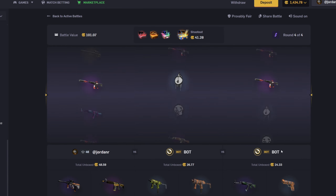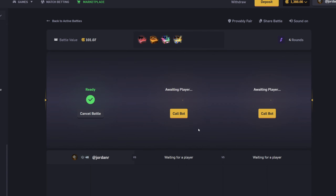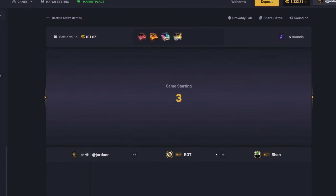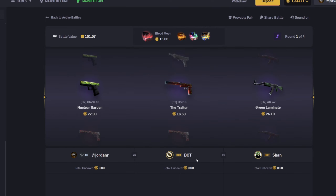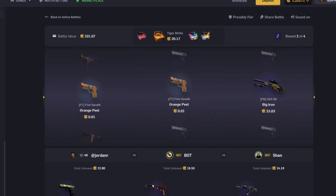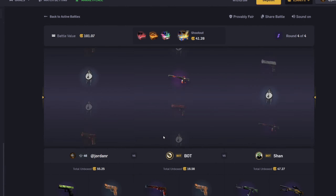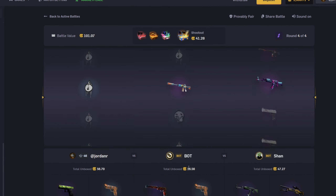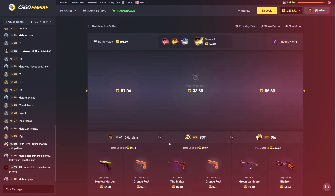I'm continuing to hit — that is terrible, this is pretty much a guaranteed loss right now. They both need to hit all the shootout — and of course I hit. That was terrible. I'm gonna run it back and just hope one of these can hit really big. Can bot hit now so I can take the lead? It's all coming down to the final case — can they please hit? They both would have had to hit there — that was just terrible.